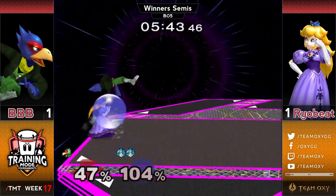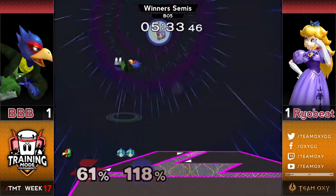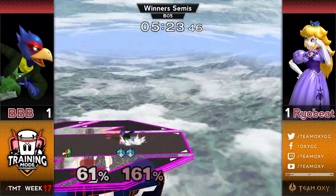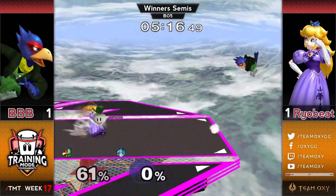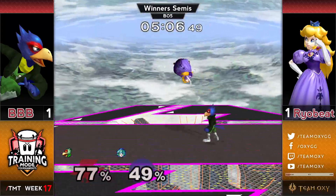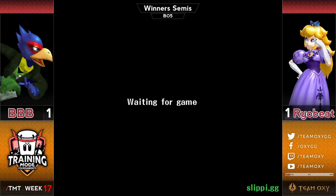Bobby able to wait out after the down-air connects and let Ryobeat fall into his f-smash — doesn't kill though. Ryobeat holds the turnip knowing Bobby is going to be close enough to punish if he tried to throw it. Bobby looks really uncomfortable in the corner — against a lot of other characters that's not really the case, but against Ryobeat right now it looks like he does not feel like he has escapes. Eventually Bobby pushes Ryobeat off and gets the wavedash back slide-off shine down-air. Back to last stock.